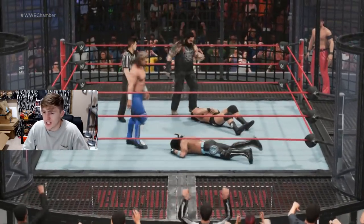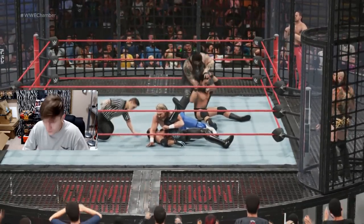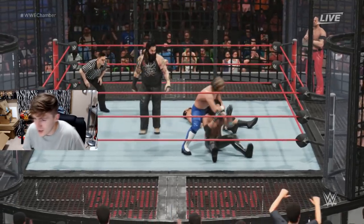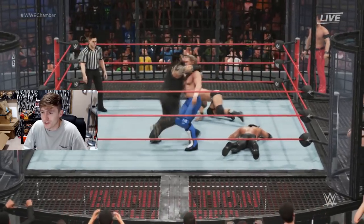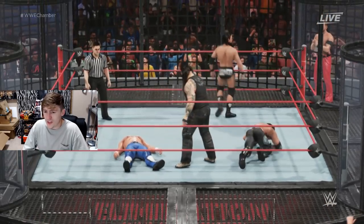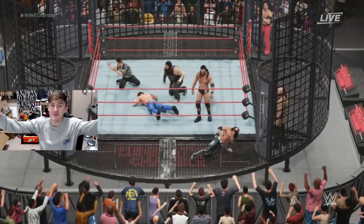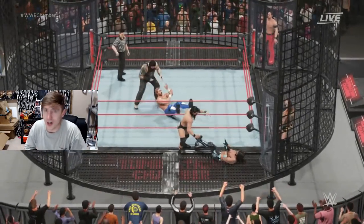A huge German suplex onto AJ Styles and he's going for the cover — AJ Styles stays alive. Bray Wyatt working on Adam Cole now. Kenny Omega focusing on Styles. This is insane — is that a Sister Abigail? Sister Abigail on the champion Kenny Omega! Kenny Omega could be eliminated. Oh my god, what a near fall — how did Kenny Omega survive? I thought he was gone! He's not in good shape though; the Elite Champion is getting exposed by Bray Wyatt.